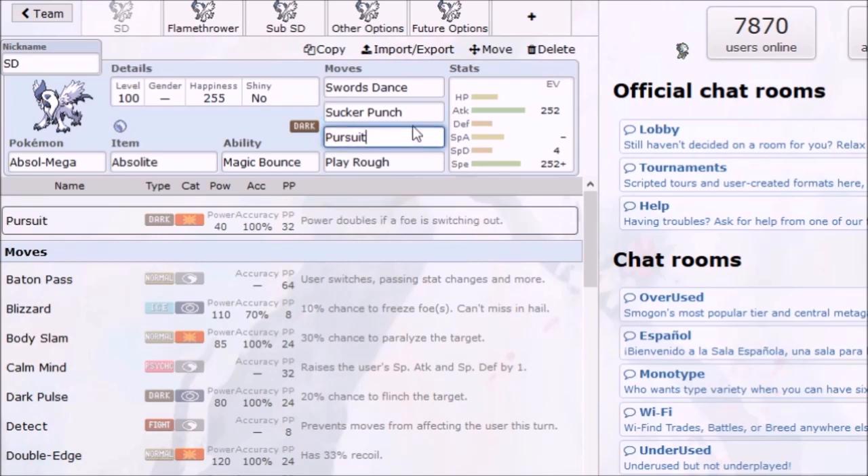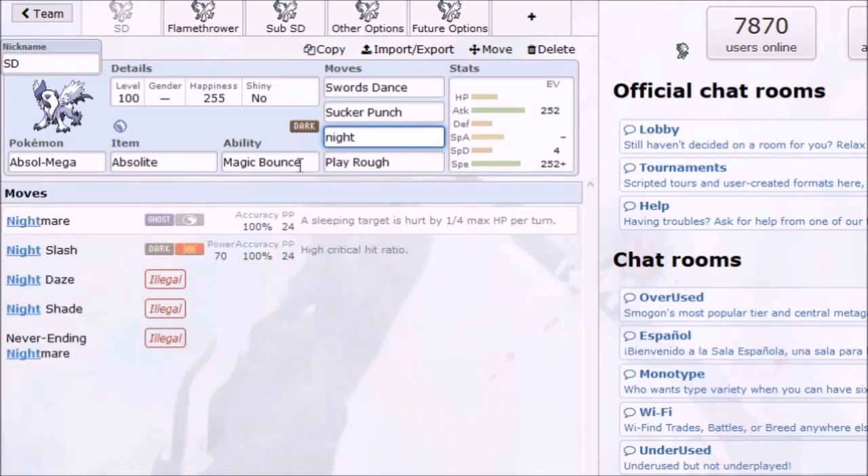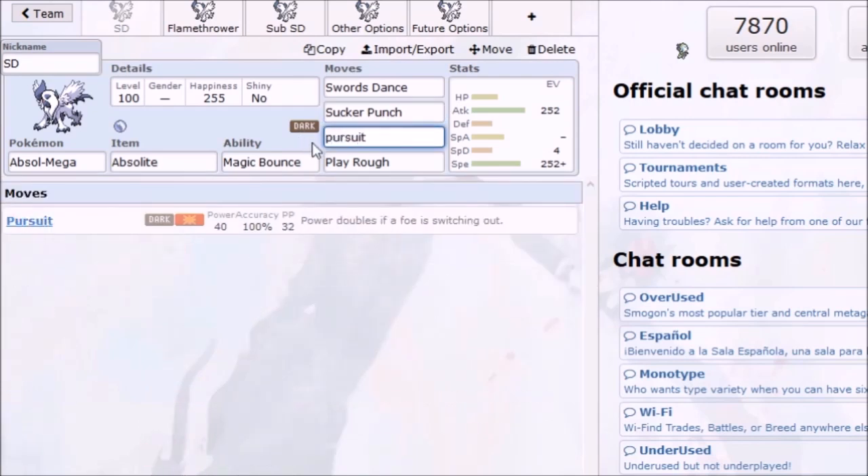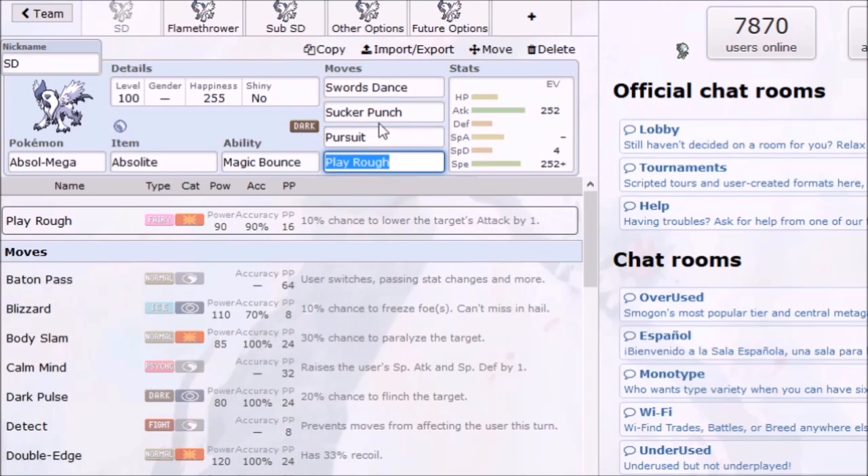You don't need both Sucker Punch and Pursuit — you're gonna want one or the other, but you could also use Night Slash over one of them so you can guarantee some solid damage instead of relying on someone attacking you for Sucker Punch or them switching for Pursuit. To round out the moveset, we have Play Rough to cover Fighting types, hit Dragon types, and hit opposing Dark types.